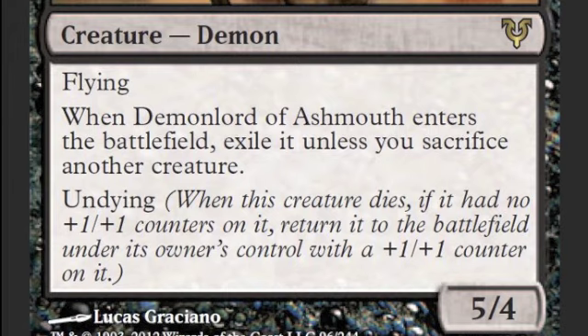That's what I think of Demon Lord of Ashmouth. That is our second card revealed from Avacyn Restored. It's a rare. It'll probably be like a $1.50, $2 rare. It's not gonna be expensive like Gravecrawler or Snapcaster Mage, but I honestly think it's too good to be a bulk rare.